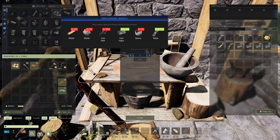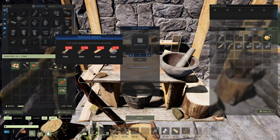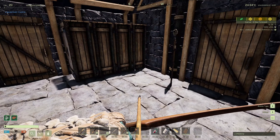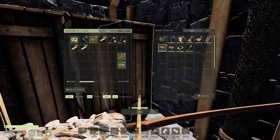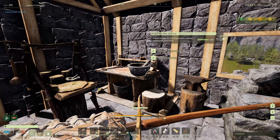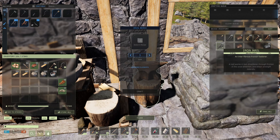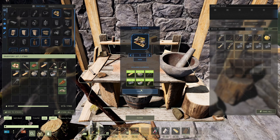What are we going to need? We're going to need epoxy, stone, and wood. It's in the machining bench. Alright, we got that. We definitely have wood, we have stone, and we have epoxy — yeah, we got epoxy. Beautiful. Now we just need to get our nails, which we have. Alright, sweet. Machining bench!